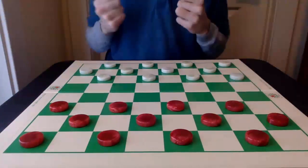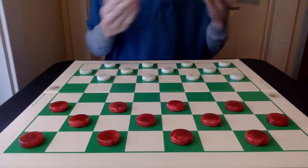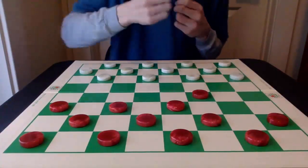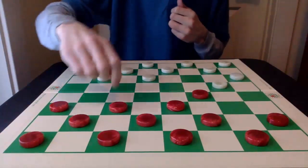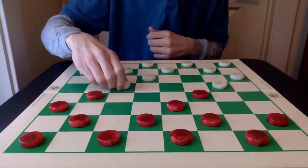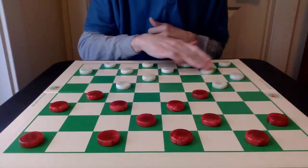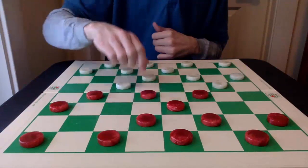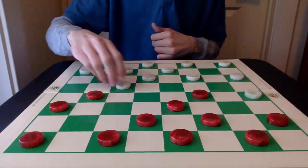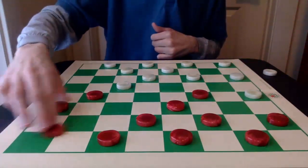As I mentioned in all of these previous videos, the Pioneer is all about formations and patterns as opposed to specific openings. But let's focus on the opening we've been using: 9-14, 22-17, and 11-16. Just like in part 1, 24-19 is played, 8-11, 25-22, 11-15, 17-13, the exchanges, and 4-8.